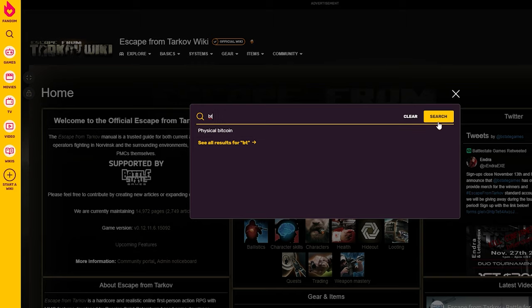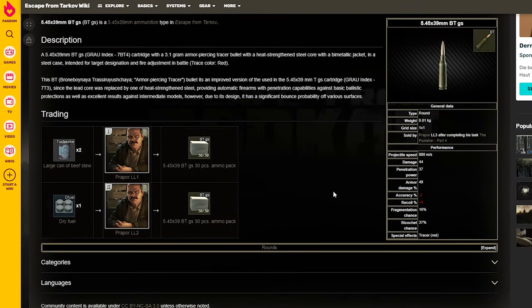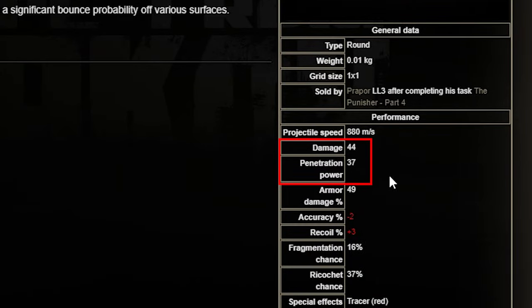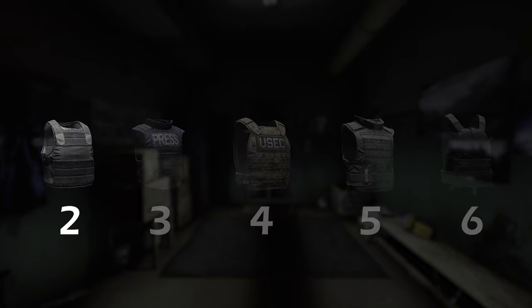I hop onto the wiki link in the description and look up BT. The values are 44 damage and 37 penetration. Looking at those values — especially penetration — we know we need at least a level 4 armor, so let's look at level 4 armors.